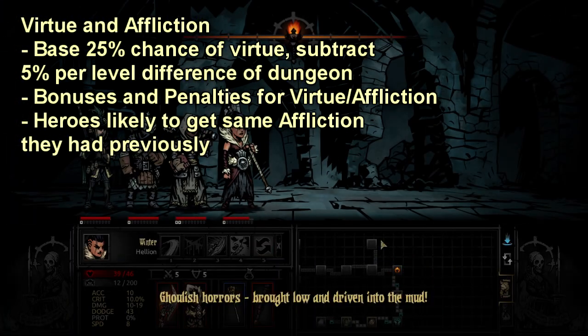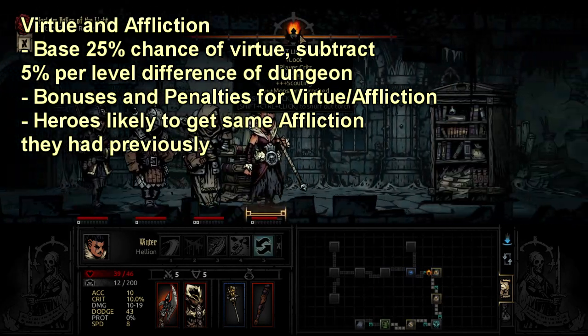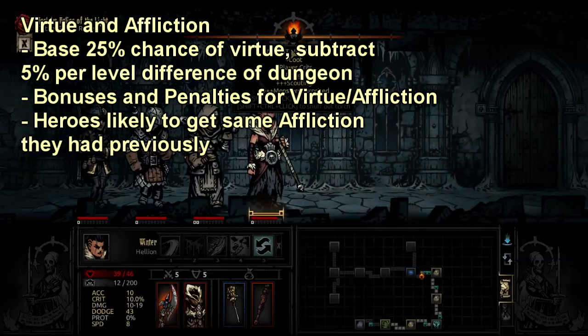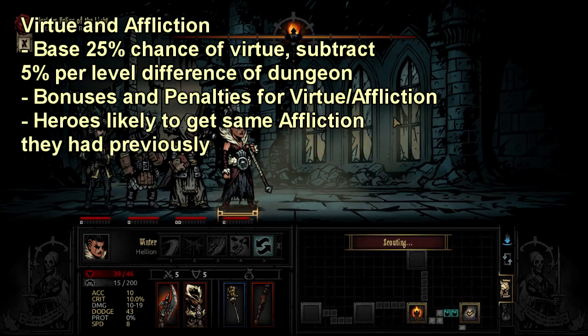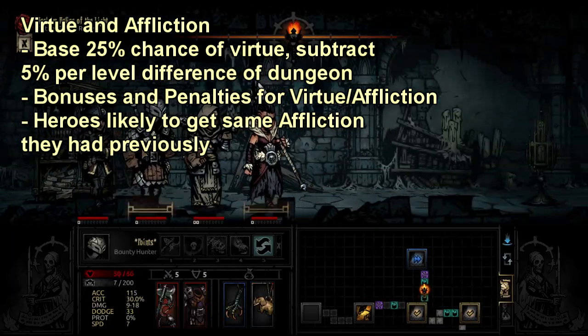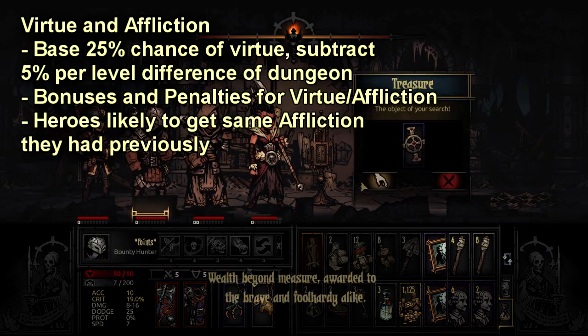The Virtue cap is 95%, but honestly that's pretty out of reach for most builds. Getting up to 50% or 70-75% or so is actually pretty reasonable — you just stack Virtue trinkets and then get Irrepressible, which is a 5% Virtue chance quirk. Each attainable Virtue does have its own set of specific bonuses and act-outs, which is too much to talk about in this video, but you can look those up on the wiki.